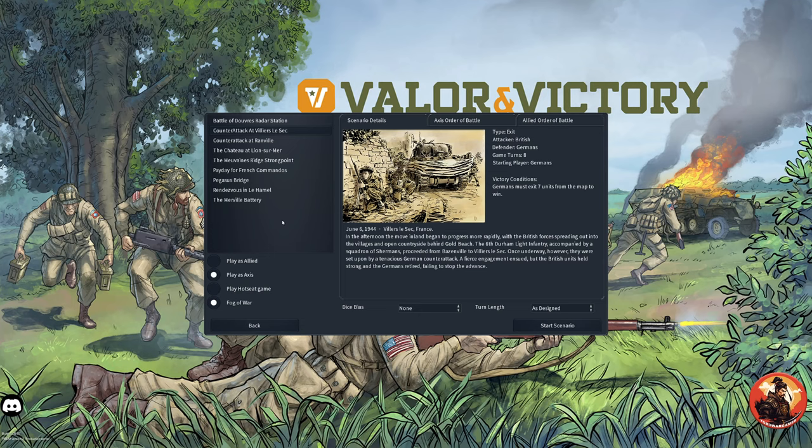It looks like we're going to be the British. Type is Exit, Attacker. That's going to be a different style of game. Attacker is the British, Defender is the Germans. Eight turns, starting player is the Germans. We play as the Axis — we're going to play as the Germans, which we did last time. Fog of War is Standard. Germans must exit seven units from the map to win.